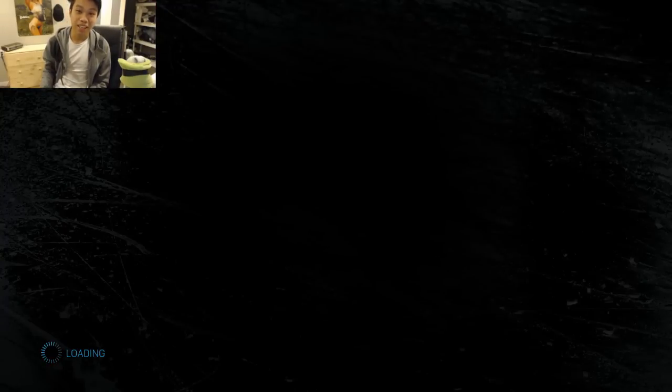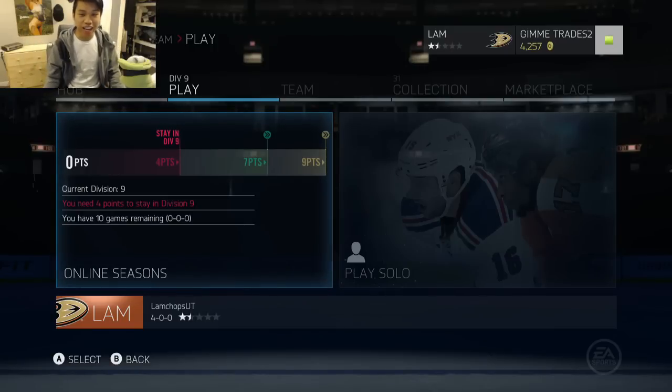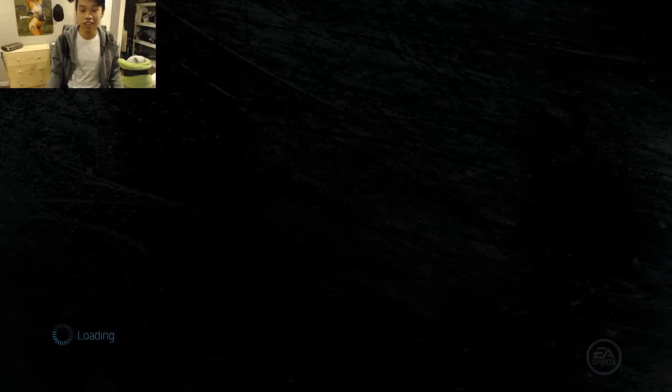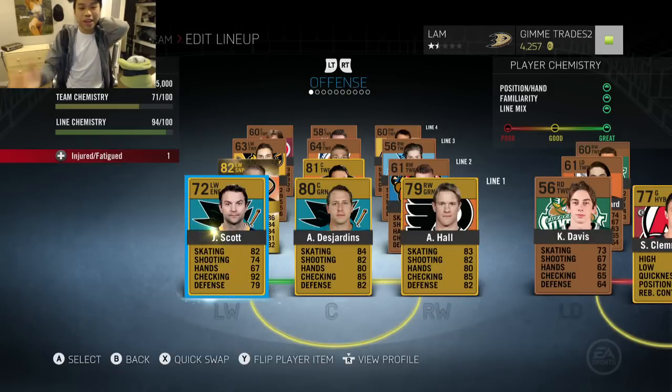We're now in Division 9 and the players should be getting harder. We have exactly 4,257 coins, so you guys decide who should be the next player on the team. Last episode was John Scott — what's it going to be this week? The comment with the most upvotes will be the player I buy next, so start commenting. Hope you guys enjoyed — John Scott cost us 550 coins. Let me know who plays alongside him next episode. Thanks for watching, see you guys later!